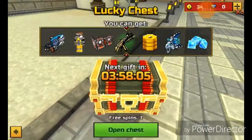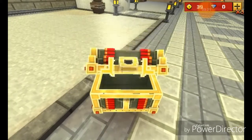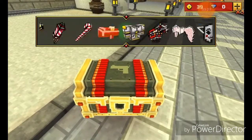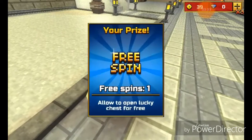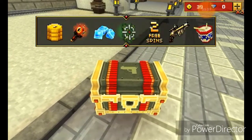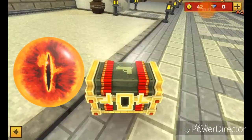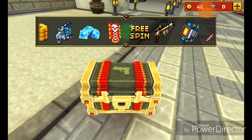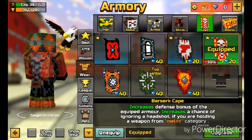We're gonna go ahead and use our 3 spins here, hopefully get something really good. It stopped on that gun — almost stopped on that gun so many times. I don't even know if it's a skin or a gun at this point. I really want it to be a gun because that would be super hype. Got another free spin, so I gained my free spin back — I'll accept it. Come on! Almost stopping on that weird eyeball-looking thing too. Oh, a cape — the Berserk Cape. Increases defense bonus of the equipped armor, increases the chance of ignoring a headshot if you are holding a weapon from the melee category.